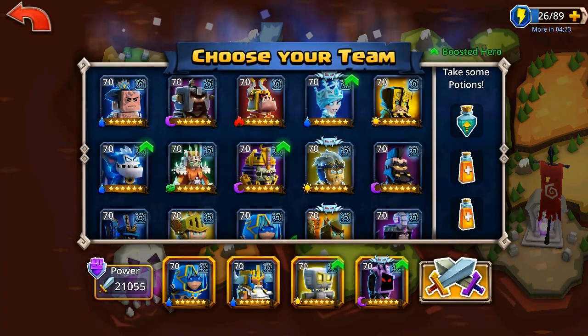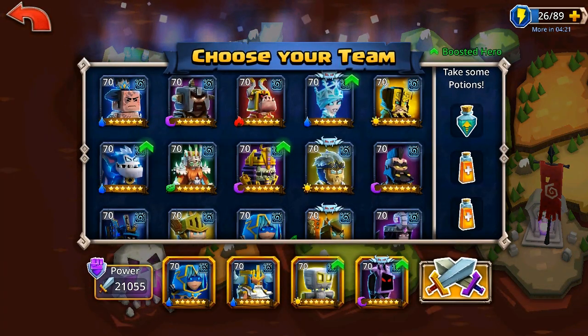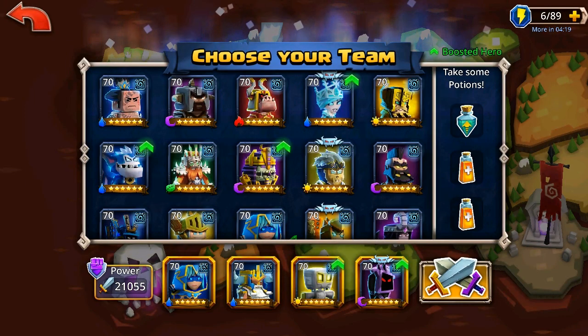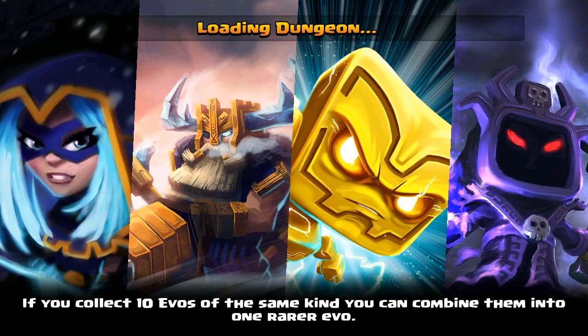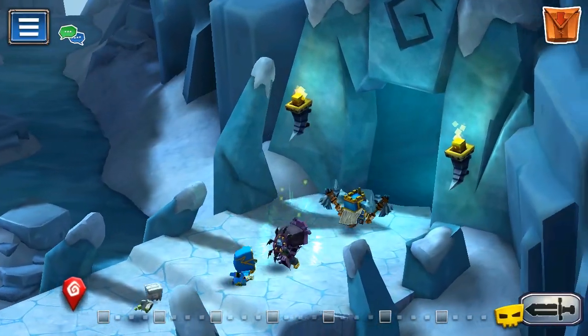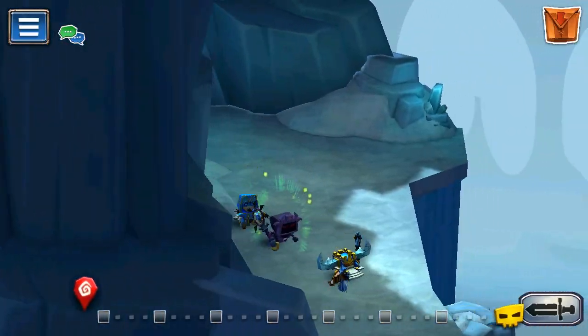I've used it a few times and it is really good. The star of the show this time is going to be Valken. When we go through the runes at the end, you'll see that none of these heroes, except for Cobalt, are particularly well-runed. They've got some good stuff on them, but they're not crazy good, which means you guys should be able to replicate what we're doing here.